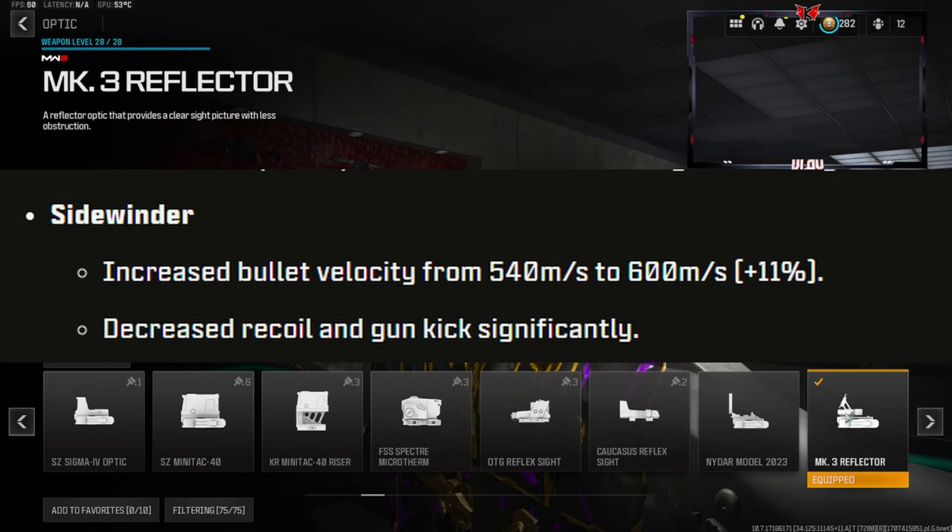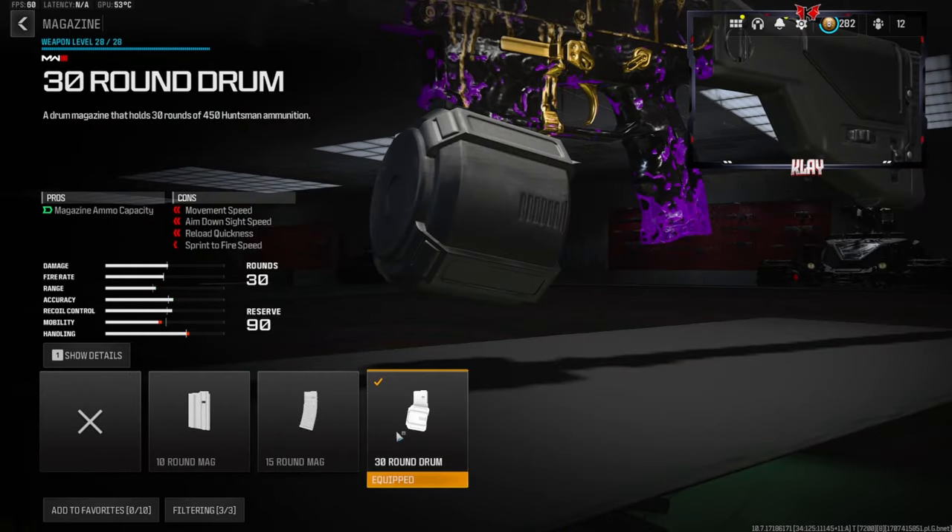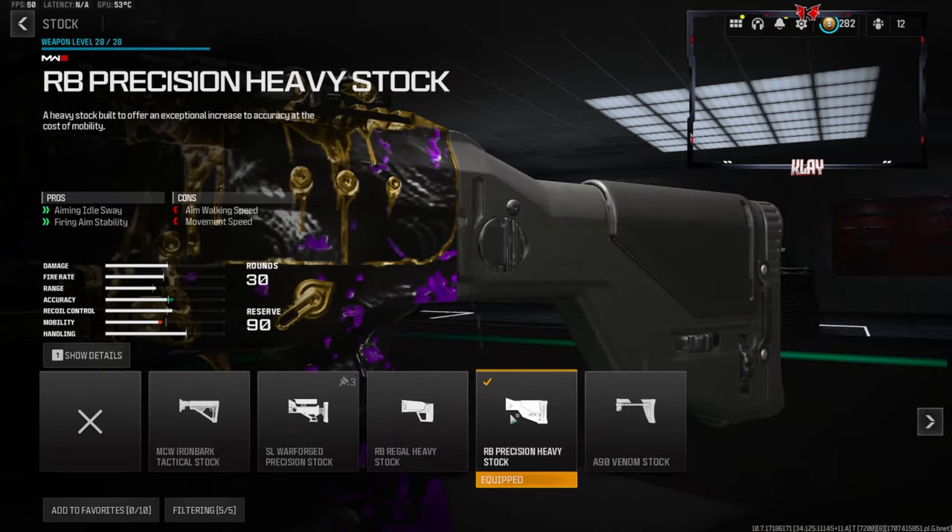Starting off on the optic, this is personal preference — you can change this out with whatever you want, or use the exact same class setup. We're going to be using the MK3 reflector. I also like the Slate reflector. Another personal preference attachment is the 30-round drum — you do lose out on a little bit of movement speed, aim down sight speed, reload quickness, and sprint-to-fire speed.